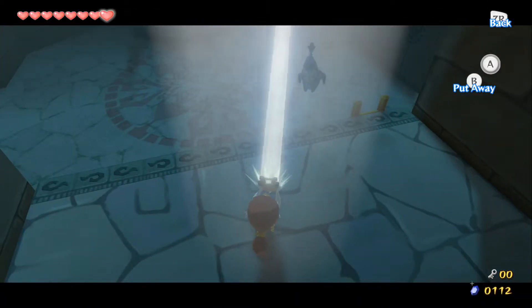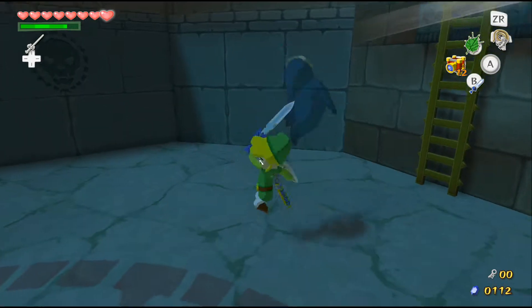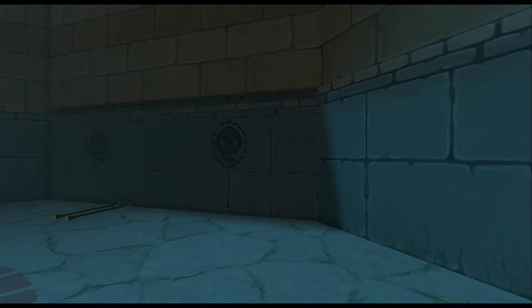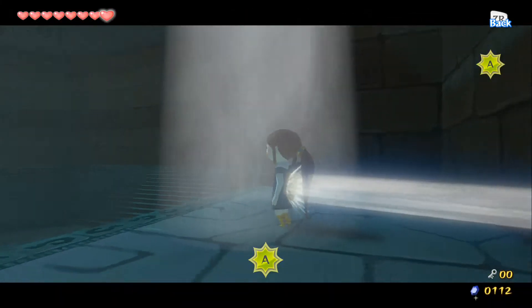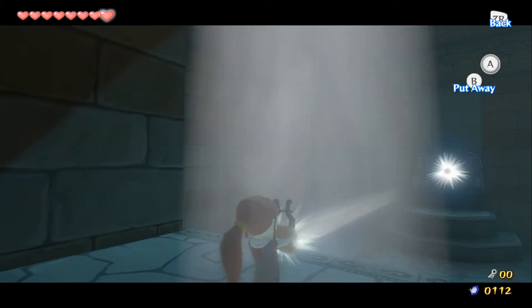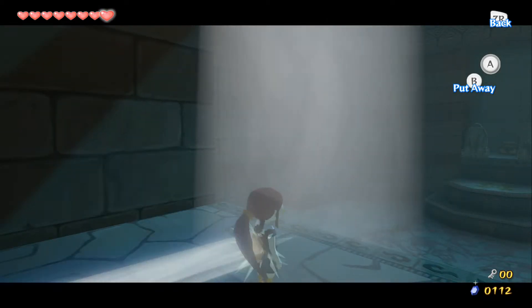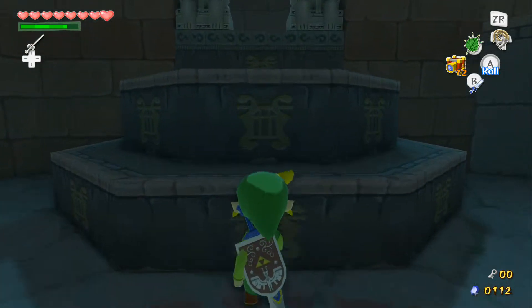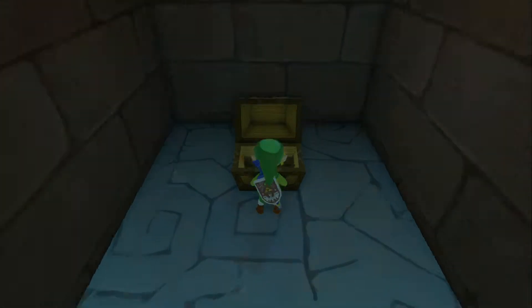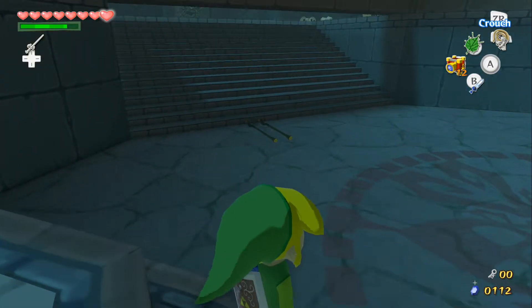Go back to Medley and open this up. Aim at the ghost, then go back to Link. Now go back to Medley because there's actually a treasure chest over by those three statue things over there. Truth be told, I think you only have to defeat one. Go up here and there's a treasure chest back here — we got the most useless item in the game.